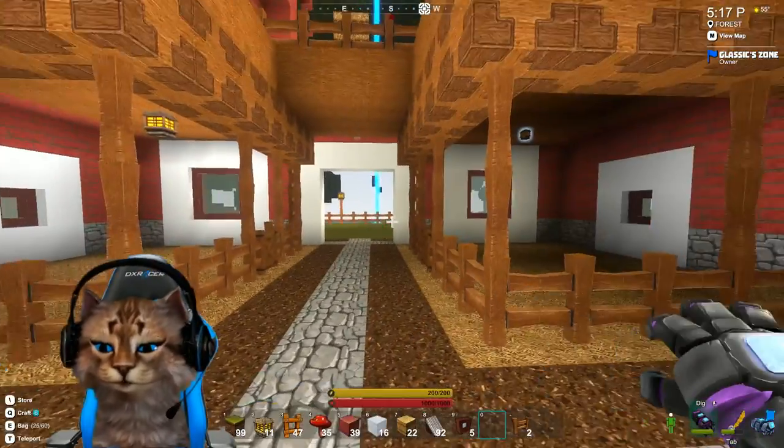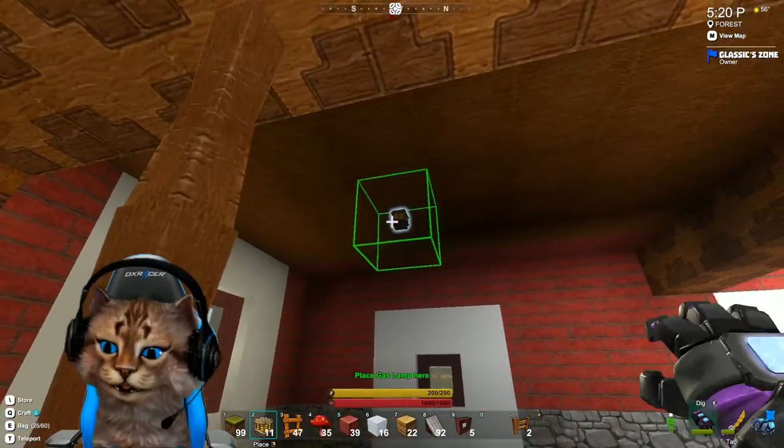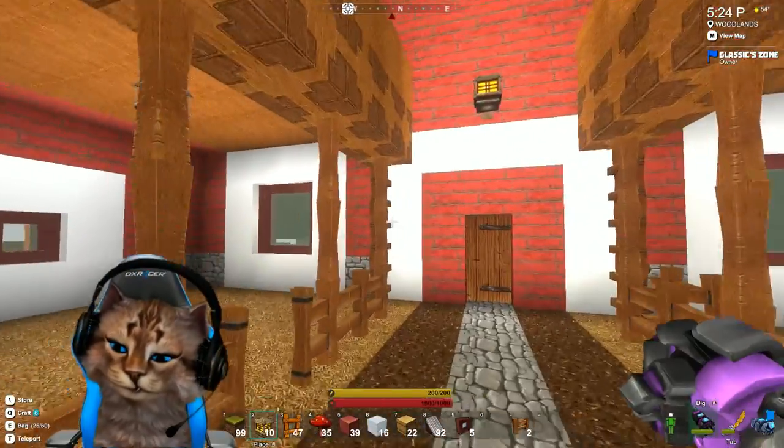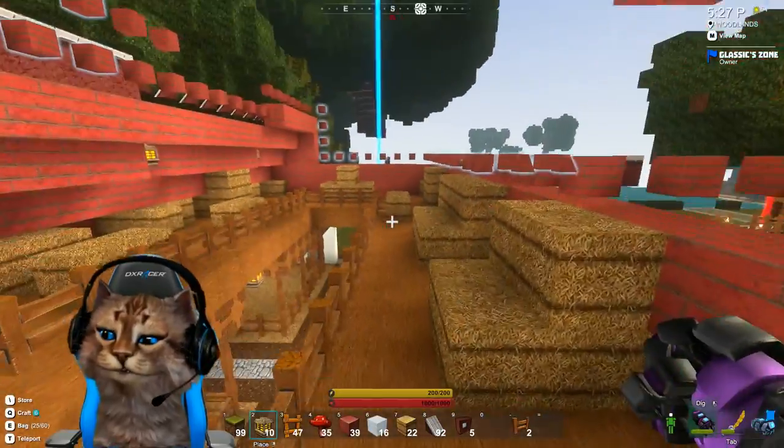All right, I think we've got the inside pretty much good — well, we're missing a lamp, gotta put the lamp in. And — all right, this floor looks good. Let's go climb the ladder and go back to the roof.